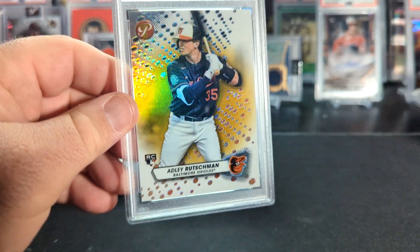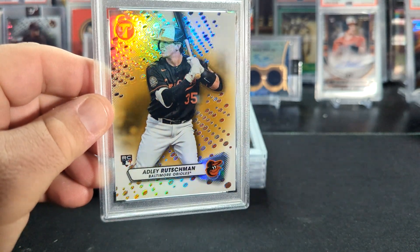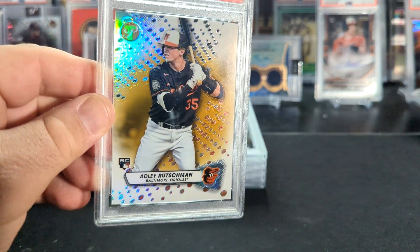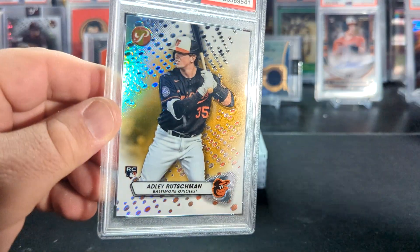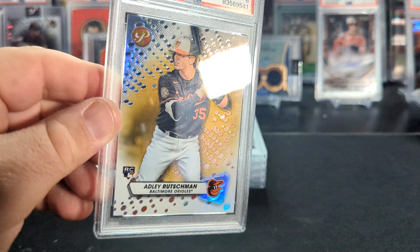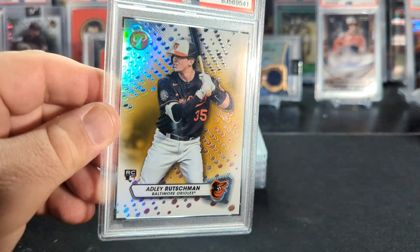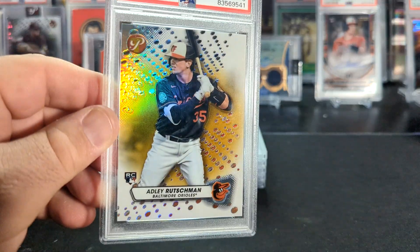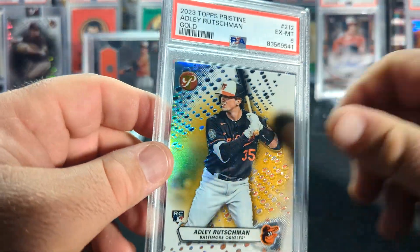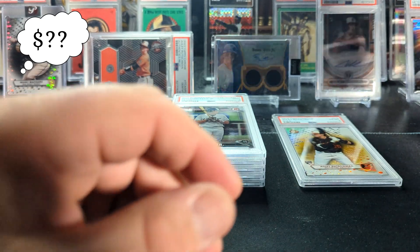Now here is the great mystery of the order. I am definitely going to crack this one out and have a closer look at it, because I am darn curious about what the issue is. If you are seeing something right here, that is actually, I think, part of the bubble pattern. I'm guessing maybe the grader thought that was damaged to the card, or maybe it is damaged and it's not a bubble pattern. This is the Adley Topps Pristine Gold Refractor, numbered out of 50, and it got a 6. That's going to be one to take a closer look at.